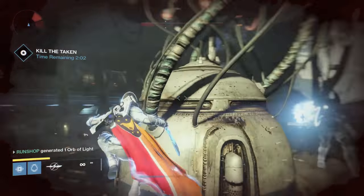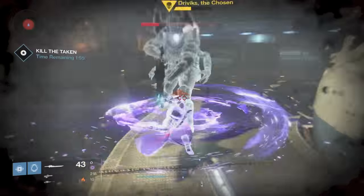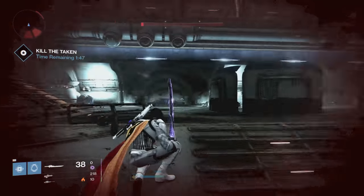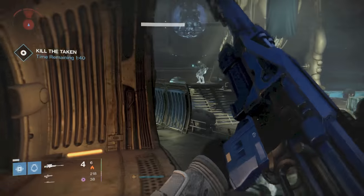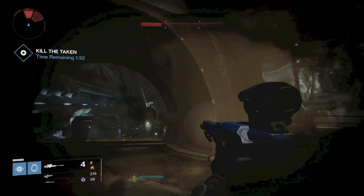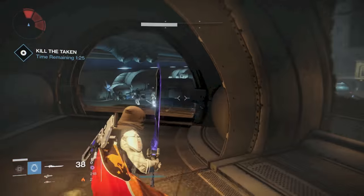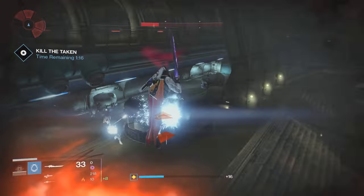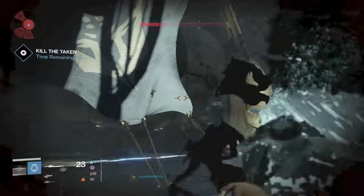We've got two minutes left — that's perfectly fine. Let's go up and use some Showstopper on the boss, then switch to the sword and do as much damage as possible. I am low on health so I ended up bailing — I didn't want to die. If I'd had full health I would have been able to kill the boss before fourth phase spawned. It worked out that I decided to bail. This run is kind of sloppy and I died twice, so you are going to cut it close if you die on your run.